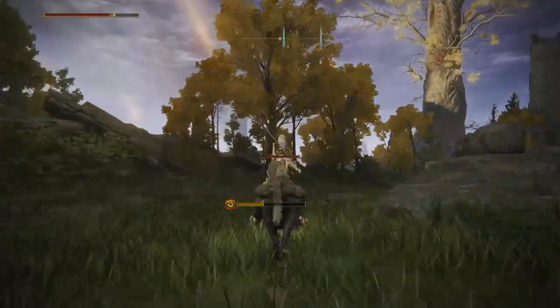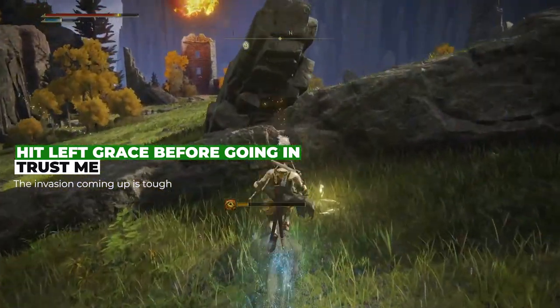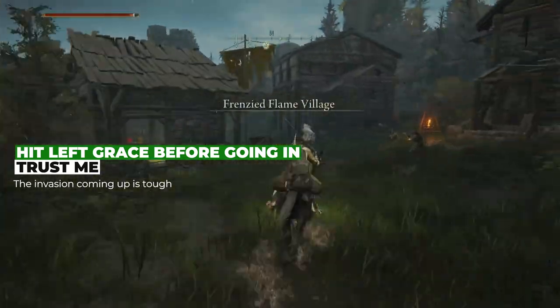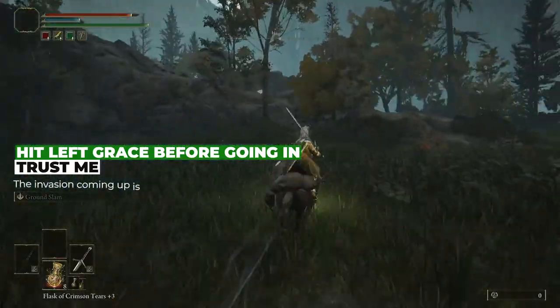Once you reach this walled village, this is where we're going to go through, but I highly suggest turning left first and popping a nearby grace, as if you die here you'll have to go all the way back to the grace by the academy — which definitely happened to me more than once. Once in there, just haul butt through the village, which for some reason thought it was a great idea to live next to the Eye of Sauron, so yeah, they've all gone insane — and head on up this hill.